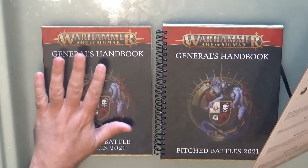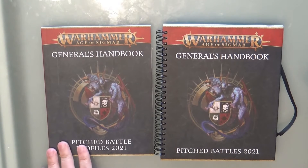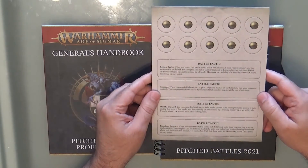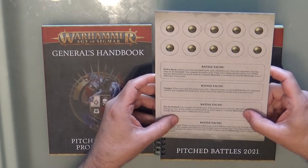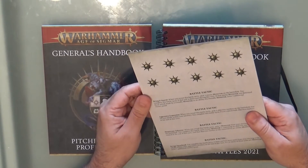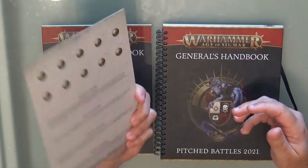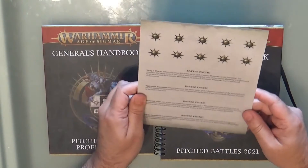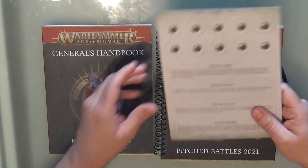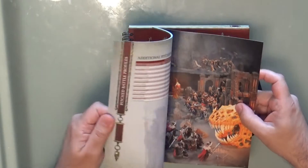It comes with three elements: one is the General's Handbook Pitched Battles 2021, we have the profiles, and then we have tokens where you have the different orders and the secondary battle tactics. You have different ones on each side, so you have one set for each player.